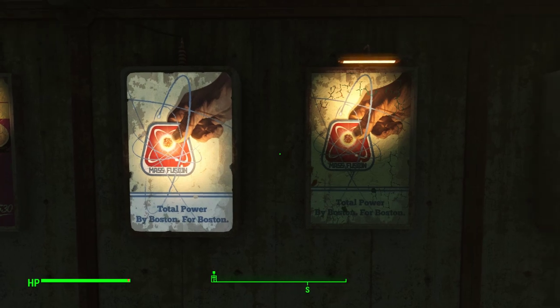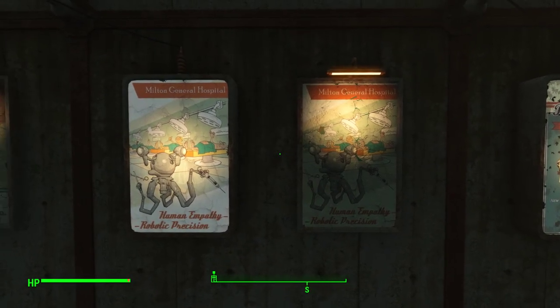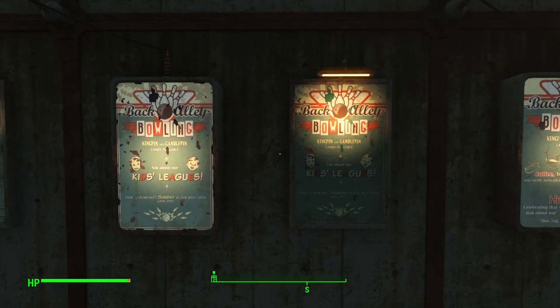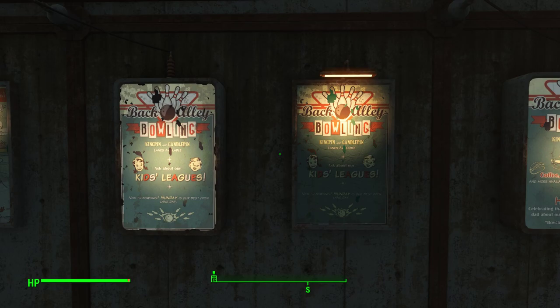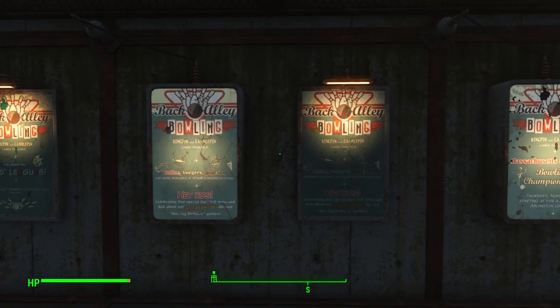Next we have Mass Fusion: total power by Boston for Boston. And next up we have Milton General Hospital: Human Empathy, Robotic Precision. Next up, Back Alley Bowling — Kingpin and Candlepin lanes available. Ask about our kids leagues. And another Back Alley Bowling poster, basically the same except instead of the kids leagues: coffee, burgers, and popcorn.